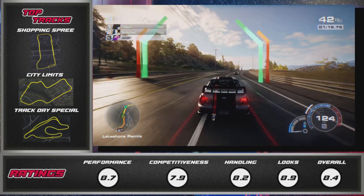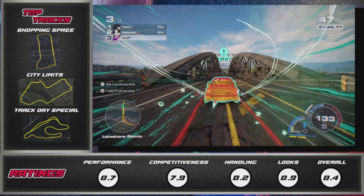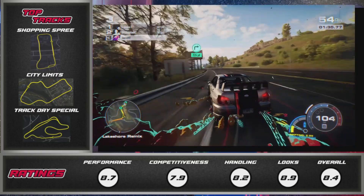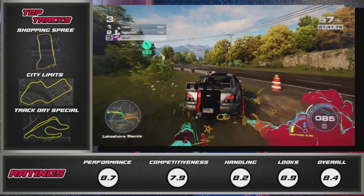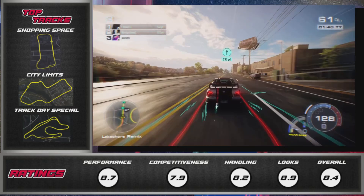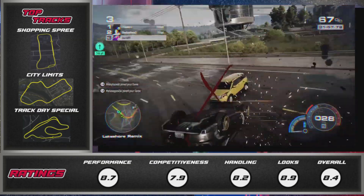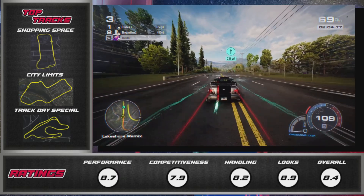Moving on to the rating of this build. Performance, I'll give it an 8.7 — it performs really well, it's quick off the line with stupidly good acceleration and corners really well. Competitiveness, 7.9 — it competes with the meta really well on some tracks but on others it will get outshined. Handling, 8.2 — the way it corners is just crazy good and in general it just handles really well. Looks, 8.9 — you can't go wrong with the Subaru, this car just looks amazing. Overall, I'll give it an 8.4.